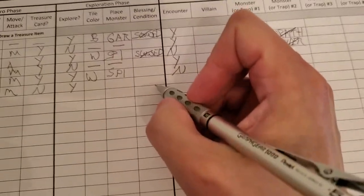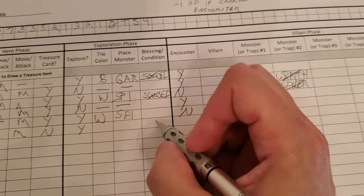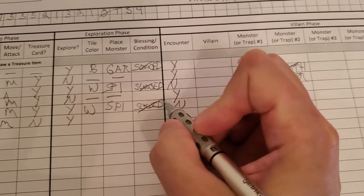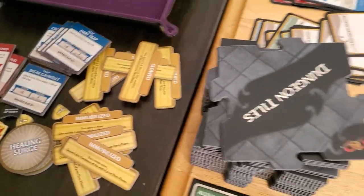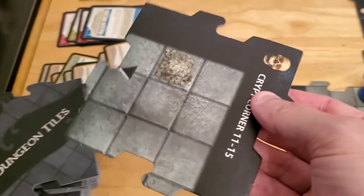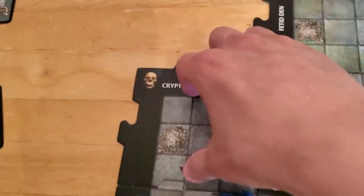Arjun did not need a token. He moved, he moved again, so he doesn't get treasure, but he will explore. And now his slowed condition wore off — I guess I just never wrote it down, so it's gone now. He's on an unexplored edge, so we'll draw a tile for him, and he gets just a black triangle — a dead end.